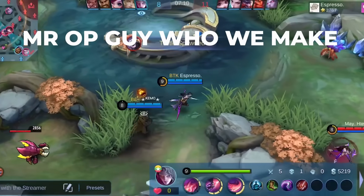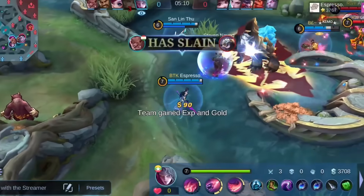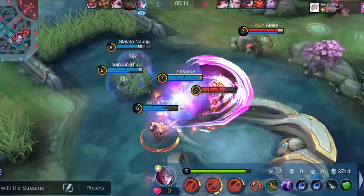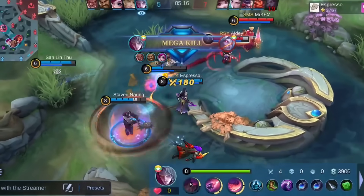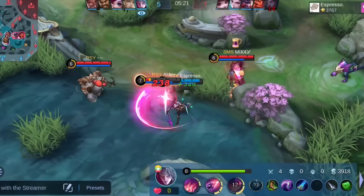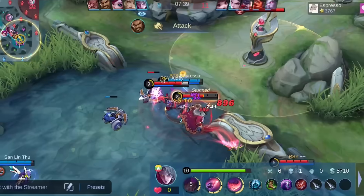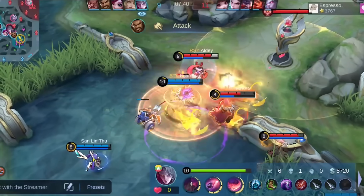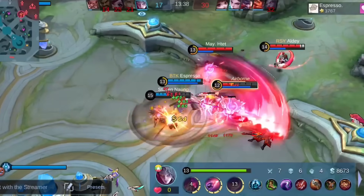Number 2: Mr. OP — Arlott. Arlott also has a few tricks up his sleeve, and we will expose them so you have another reason to ban him. One trick comes from his ultimate, Final Slash. Ordinary people might think his ultimate is mainly used for completing his combo or executing low HP enemies, but you can actually do much more than that — for example, using it to initiate a team fight or as a defensive maneuver to save your allies.